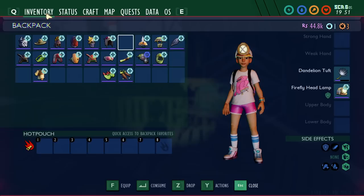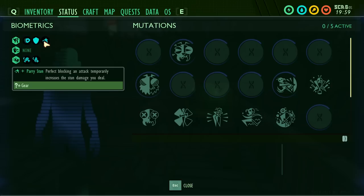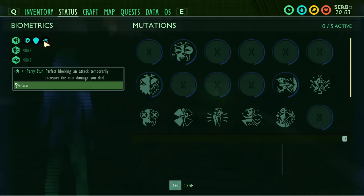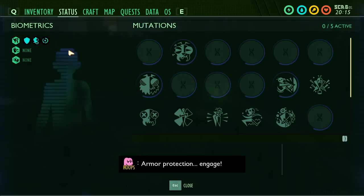Next is the koi scale armor, which gives you plus perfect block — extending the perfect block timing window. Each piece's sleek bonus is plus parry stun: perfect blocking an attack temporarily increases the stun damage you deal. I really like this combination because it rewards perfect blocking. Used with a high stun weapon like the Salt Morningstar or Club of the Mother Demon, this could be a really great build.